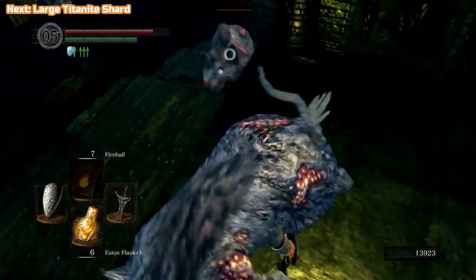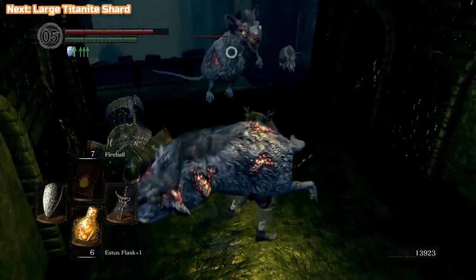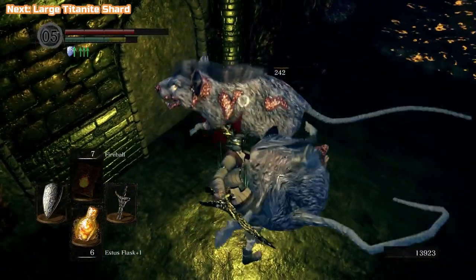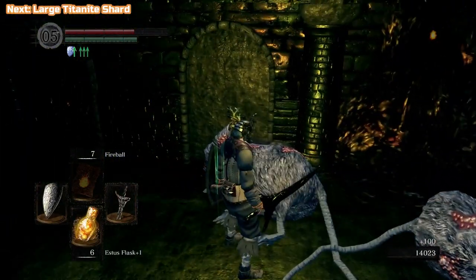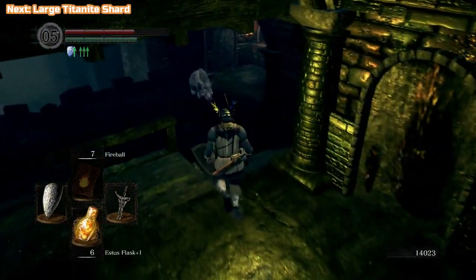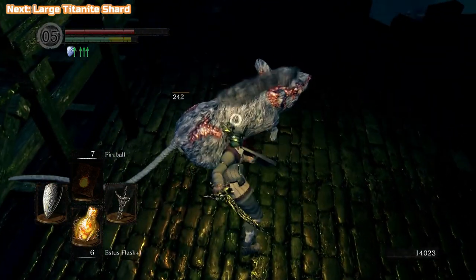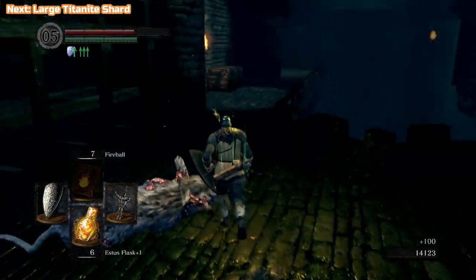These are like a medium rat — these hit pretty hard. These ones do hit pretty hard, and if there's a few of them they can really gank you and just get up on top of you, and it's really annoying. So try and get them individually.